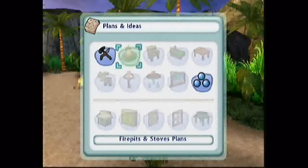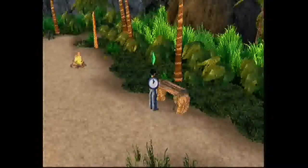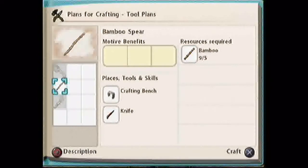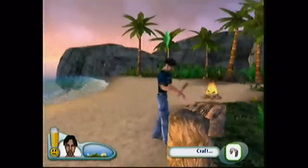This is going to be helpful in hunting down fish. You actually make three here for the tool plans. But first we're going to have to make the bamboo spear. These are the resources you need on the right side. Good thing I harvested some bamboo. Sometimes you may have to have additional tools and skills, so check the places you need for it to make one. Let's make a fishing spear.